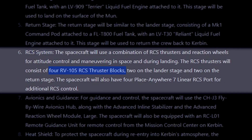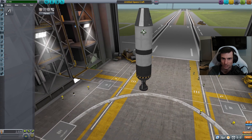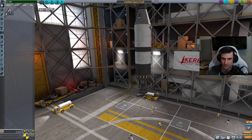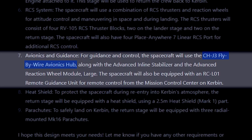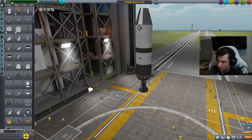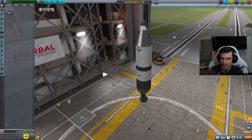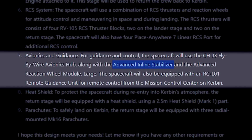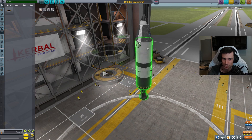RCS systems: four RV-105 RCS thruster blocks — two on the lander stage and two on the return stage. So I'm guessing it's saying this. Four Place-Anywhere-7 thrusters. CH-J3 — we need one of these, right there maybe. Advanced inline stabilizer, advanced reaction wheel, RC-L01 remote guidance unit. This is too big for this, but this one could go here.